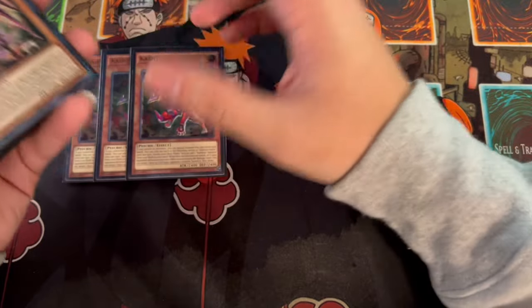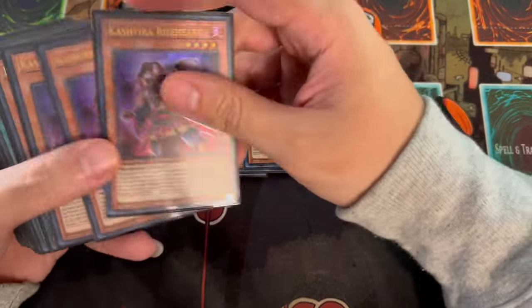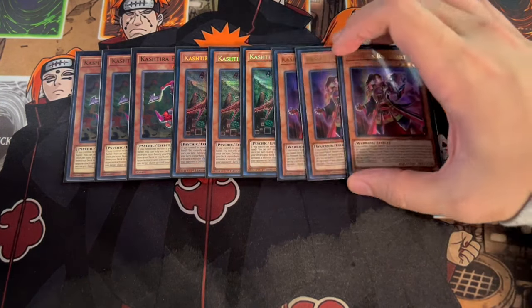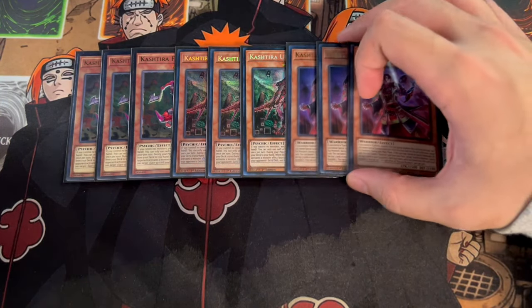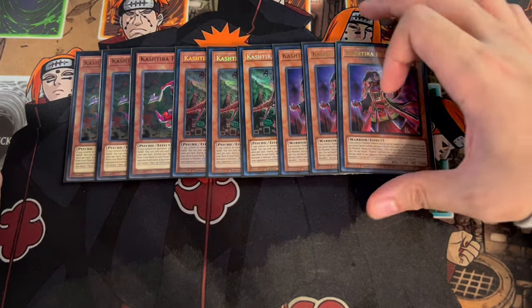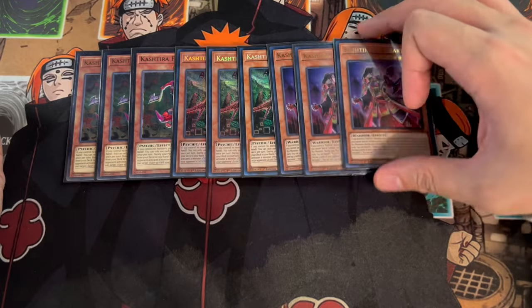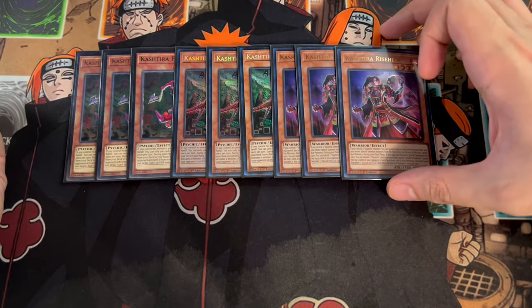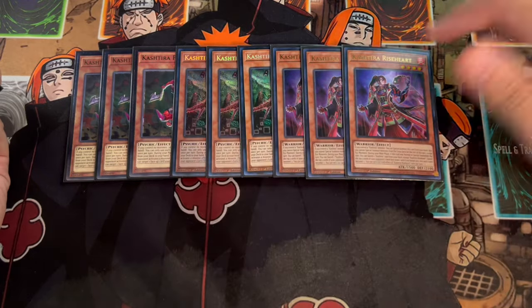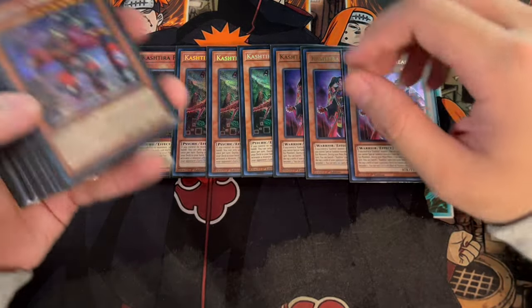To start things off with the list, we are playing the standard three Fenrir, three Unicorn, and three Riseheart. You have to be maxing out on these guys — these are the most important cards of your deck, and this is how a lot of your combos start. Unicorn is your one-card combo, but Fenrir and Riseheart are really important because in tandem they're really powerful. Riseheart with any of the spells is really powerful as well. Riseheart plus Birth is a two-card combo, Riseheart-Theosis is combo, and Unicorn is a one-card combo — so it's very important to be maxing out on them.